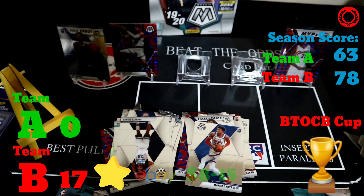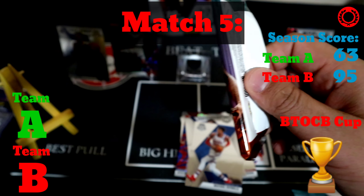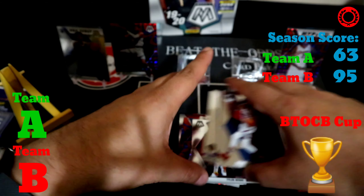Team B has Nikola Jokic, Devin Booker, Rodney Hood, a Seth Curry in the blue reactive, and a Bruno Fernando rookie in the silver Mosaic. Behind that we've got a Tyler Hero — there's the win right there — Tyler is 17 points, then John Stockton and Matisse Thybulle. Team B takes that round.